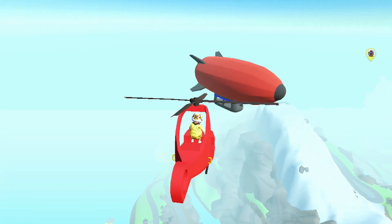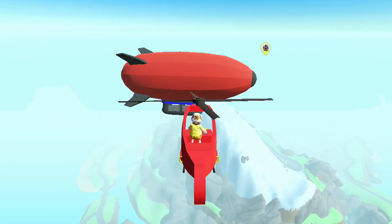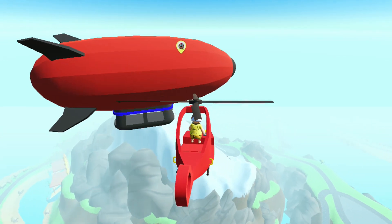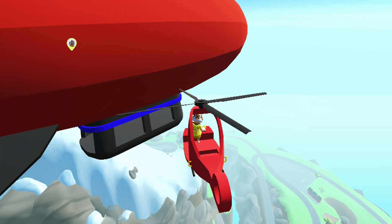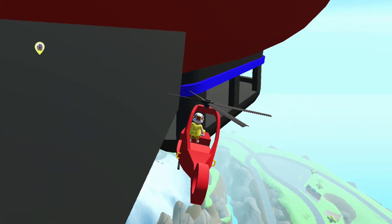If you complete 50 gold medal status deliveries, you'll unlock the UFO, which is a much easier vehicle to use. You can even park it at the back of the entrance for the blimp so that you can easily grab the foam finger and then fly off.